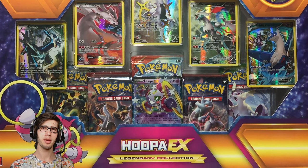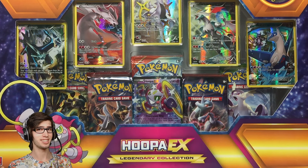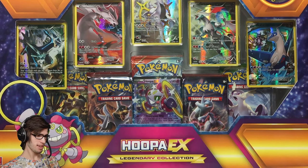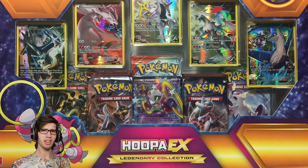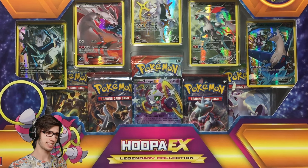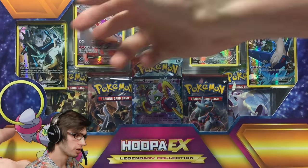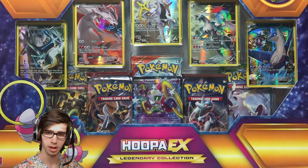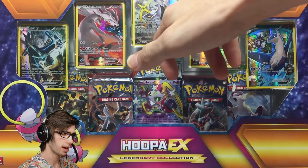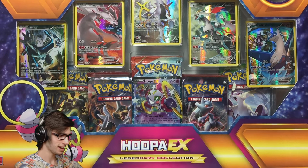What's cracking YouTube, my name is Brody and welcome to another Pokemon Trading Card Game opening. Today we're back with a Hoopa EX Legendary Collection box. Within the last week we opened up the Pikachu EX Legendary Collection box, which is the counterpart to this one — it had Palkia instead of Dialga, Zekrom instead of Reshiram, and Regigigas instead of Arceus.